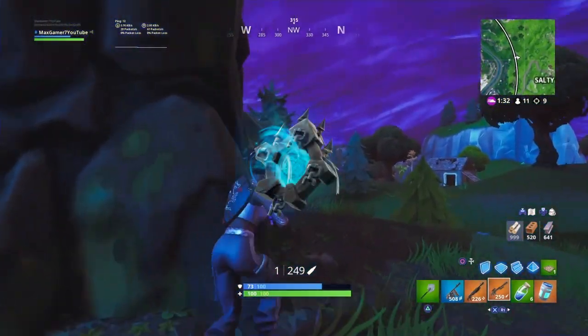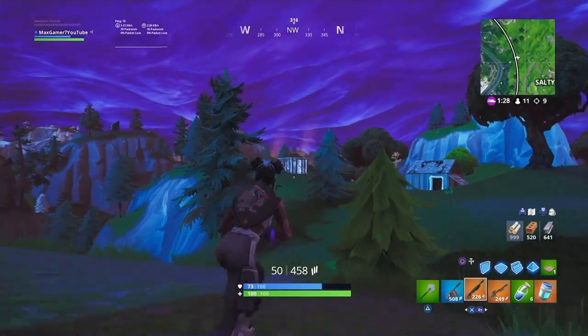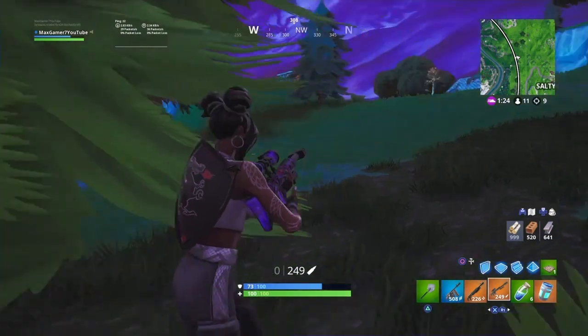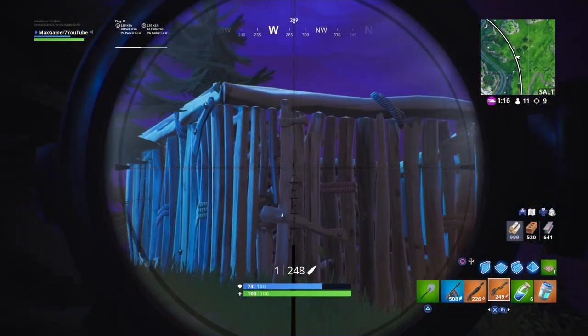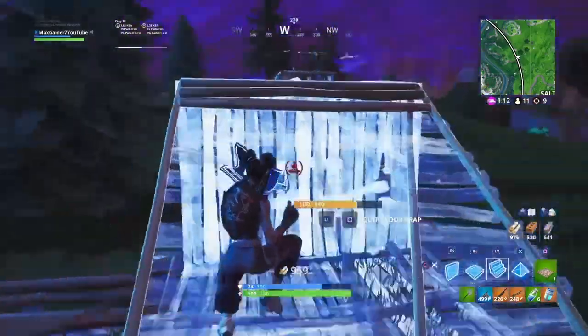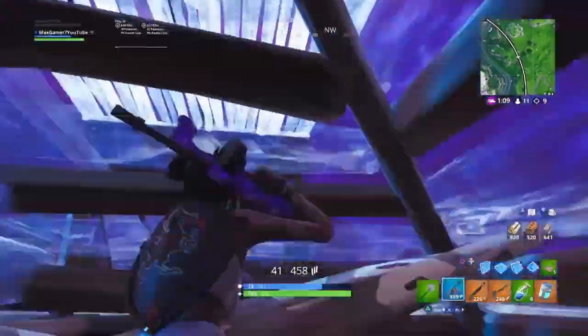At number 10 we've got the Ghost Portal and this is one of my personal favourites on this list as it just matches the Snorkel Ops perfectly. If you guys have this back bling I recommend you try it out with the Snorkel Ops — trust me you will not regret it. You can get this back bling by buying the Skull Trooper skin, which rarely rotates through the item store nowadays, but you will get a few challenges to complete and they are pretty easy.